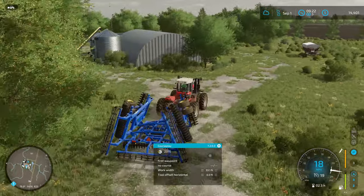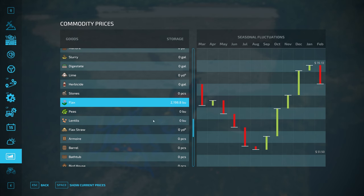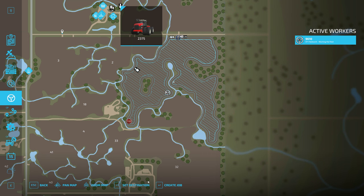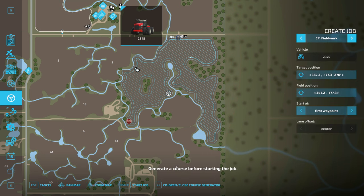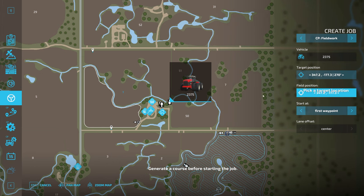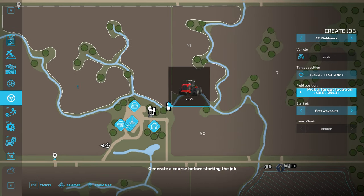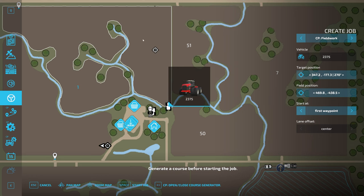I'm just gonna go ahead and stop this course — no need to have it figure out how to make that last ten feet. I'm gonna blow away the course; it wasn't a course worth saving. Let's run right over here and get this guy started on our second field — the more complicated field. The course on this is probably going to take a minute to create. If we just pop open the Courseplay menu, I need to figure out if there's a way to do this from inside the normal window or if we have to come into this screen every time. I need to click around with the field position a bit to find the right spot.